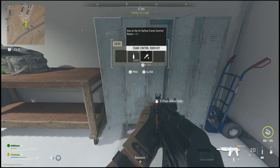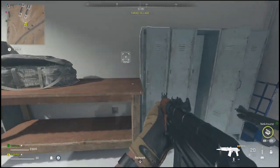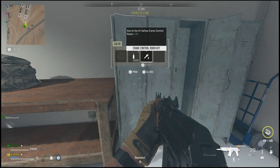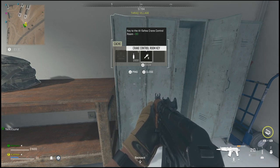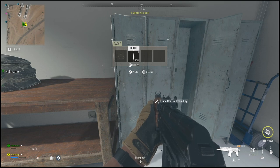I simply was looting around in some lockers and ended up finding the crane control key in one of them. Keep in mind, this crane control room key is a random drop around the map and it could be very hard to find due to that fact.